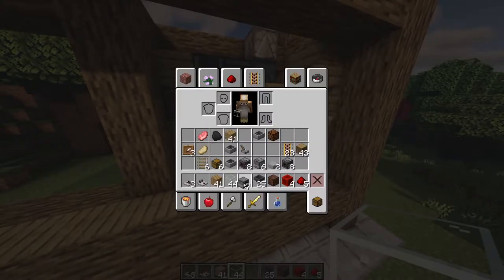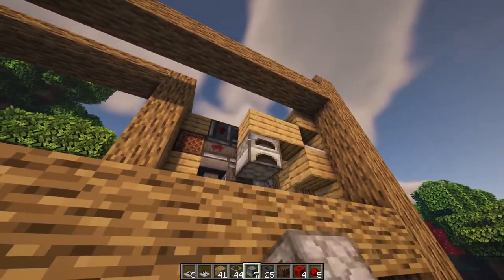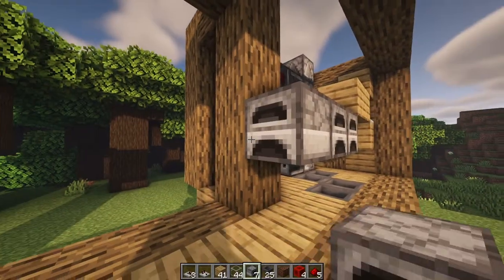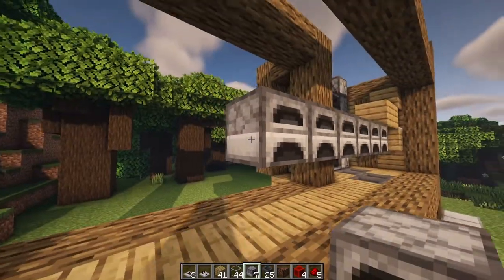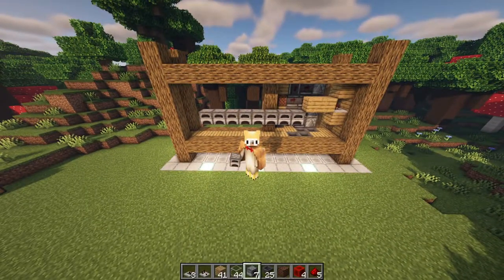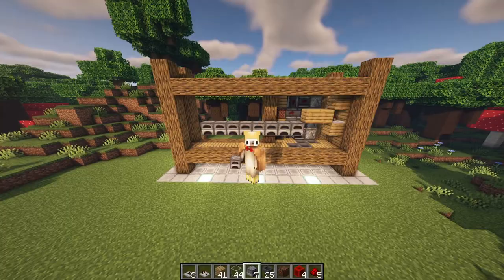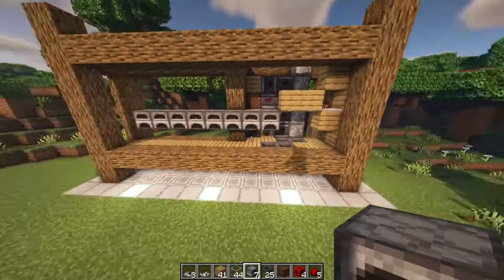Then finally, you can put in your seven furnaces here. You can place a furnace here, place a furnace here, delete this furnace, and then place in the remaining furnaces all the way down until almost the very end of the build so that it reaches seven. Now I know that this is actually eight instead of seven, but I personally choose eight because you can get more out of it.